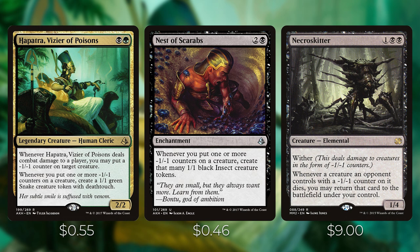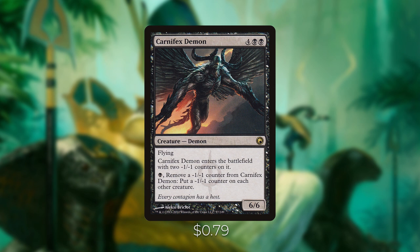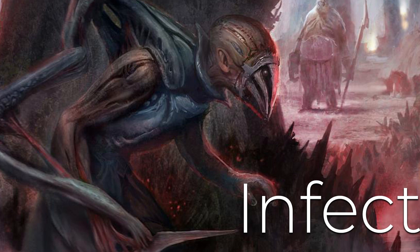Nest of Scarabs costs two and a black for an enchantment — whenever you put one or more minus one minus one counters on a creature, create that many 1/1 black insect creature tokens. Necroskitter costs one black black for a creature with wither (this deals damage to creatures in the form of minus one minus one counters) — whenever a creature an opponent controls with a minus one minus one counter on it dies, you may return that card to the battlefield under your control. This is a fantastic card since we'll be putting tons of minus one minus one counters on opponents' creatures. Carnifex Demon costs four black black with flying — it enters with two minus one minus one counters, and you can pay a black and remove a minus one minus one counter from it to put a minus one minus one counter on each other creature. After playing this, you can activate Volrath and make a copy of any creature on the battlefield.